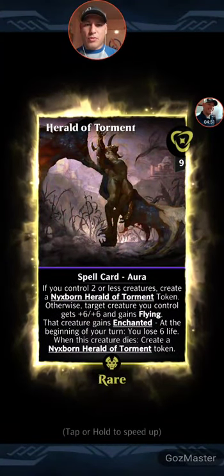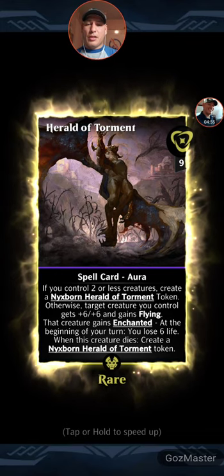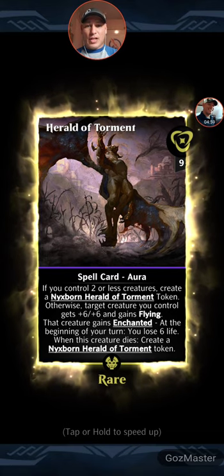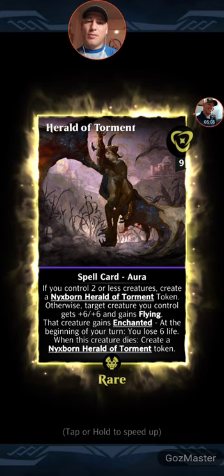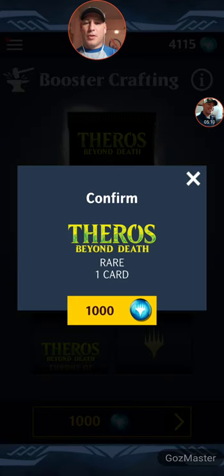Herald of Torment. If you control two or less creatures, create a Nyxborn Herald of Torment token. Otherwise, target creature you control gets plus six, plus six and gains flying. That's really good. When this creature dies, you lose six life but create a Nyxborn Herald of Torment token — so you're getting a plus six, plus six beast of a token. Four more to go.